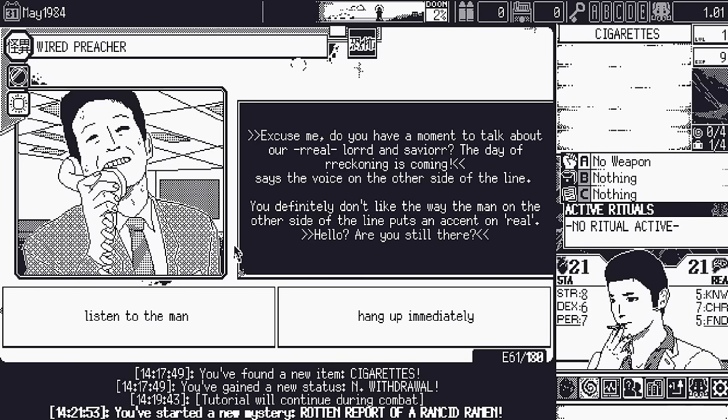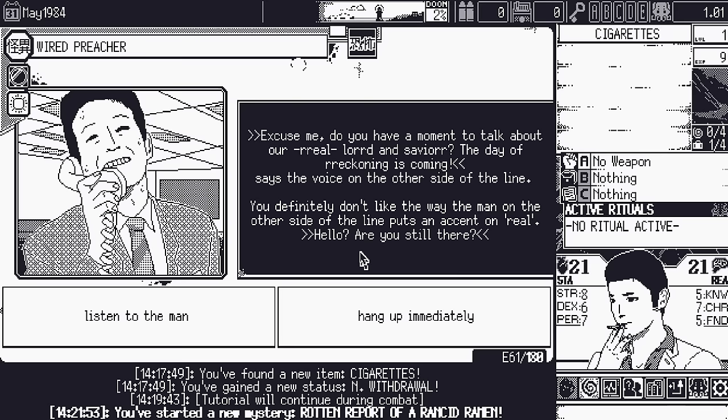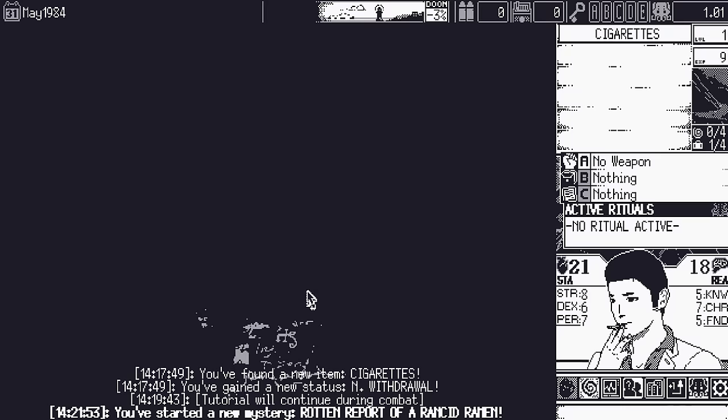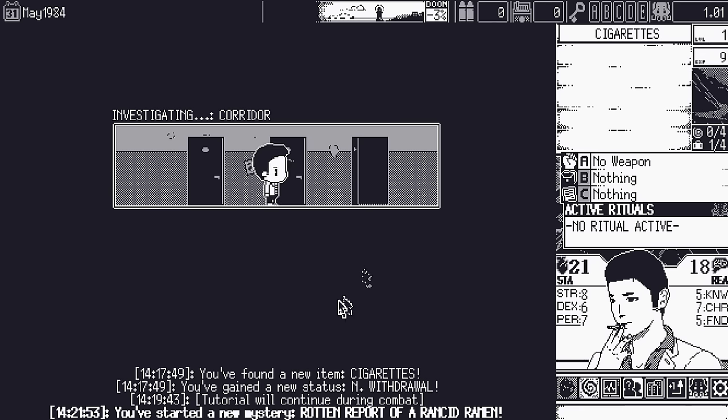A voice on the phone says: 'Excuse me, do you have a moment to talk about our real lord and savior? The day of reckoning is coming.' I don't like the way he puts an accent on 'real.' Seems like leaving is going to be the right answer a lot. But if everything he said was true, humanity is doomed — minus 5% doom and minus 3 reason. Reason is like our mental health; stamina is physical health. Doom modifies difficulty. That going down helps a little.